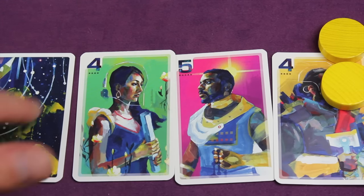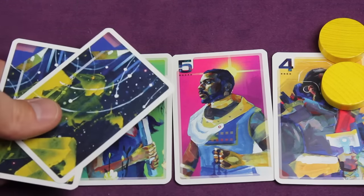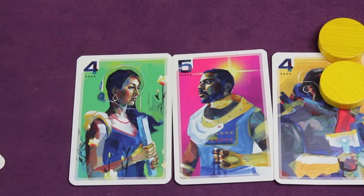At the end of the third round, you add up all the points in your hometown. You add up all the bonus cards you've gotten throughout the game as straight-up points — four and five, for example. Then you add any unused gold as one point each. Whoever has the most is the winner.